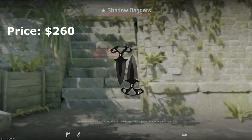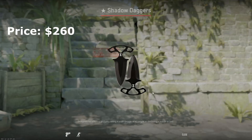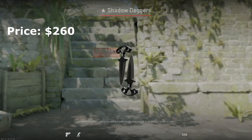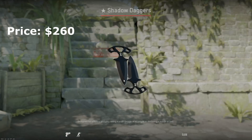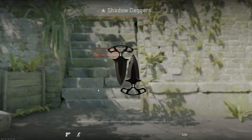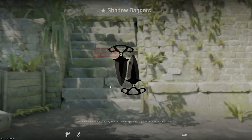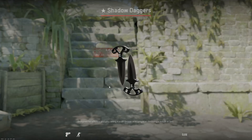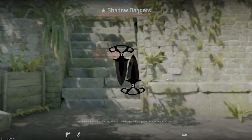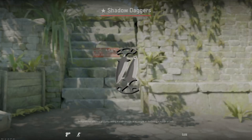Another great knife option is the shadow dagger vanillas. They are super dark, super black — it just depends on if you want the butt plugs in your inventory. I really like the white accent they have that goes well with white and black gloves. They're actually pricier than the Huntsman black laminate in battle scarred, so it really depends on your budget.